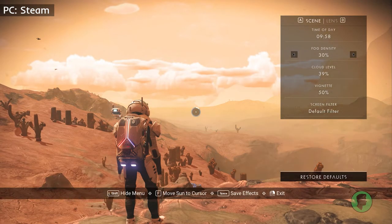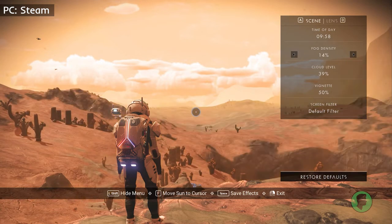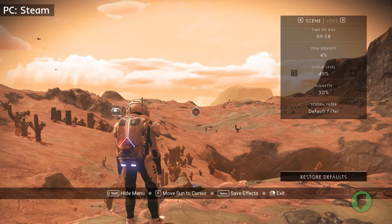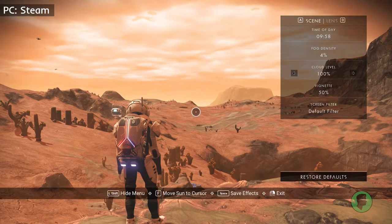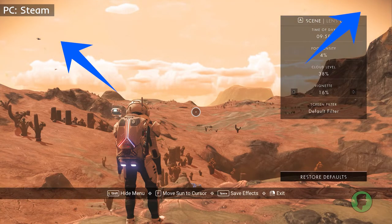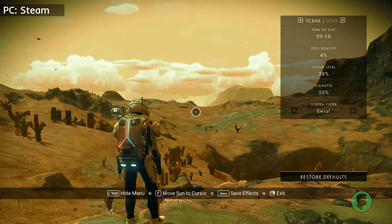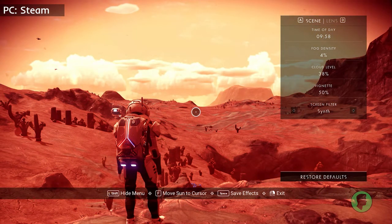Going down, the next setting is Fog Density. It's pretty straightforward — more fog reduces the visibility of the surrounding area, or get rid of it altogether for a really clear image. Next is Cloud Level, which works the same way. You can choose how much cloud cover appears in the sky. After that is Vignette — this is the fade you see around the corners of the screen to emulate the housing of a lens, creating a rounded blur effect depending on what kind of lens and sensor you use. The last one on this menu is the Screen Filter. These filters are a stylized way to reflect the many atmosphere types in No Man's Sky, and are a complete rework of filters that were originally in the game.